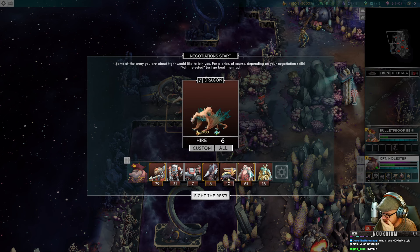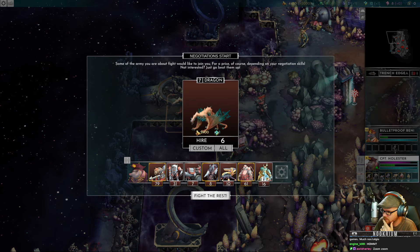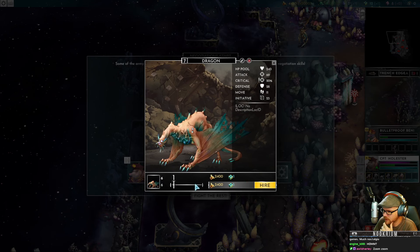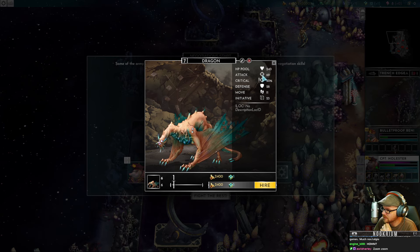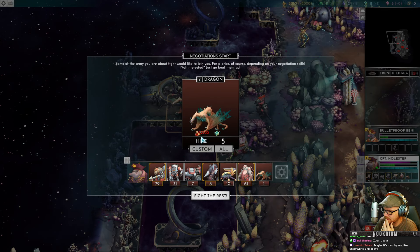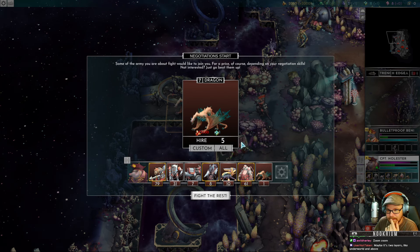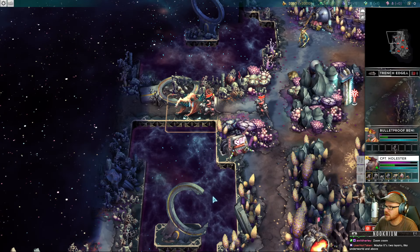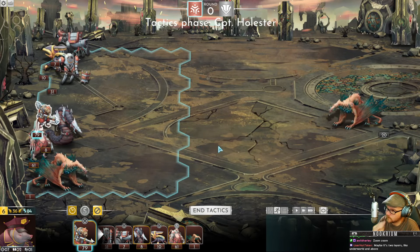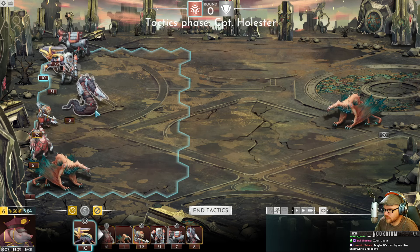We're going to kick some guys out so we can have him. We're going to kick out these guys. I'm hiring — not all of you because I can't afford everyone. I can only afford one. It could be like an underworld and then above, or like different planets. There's only 20 of them — how bad can they be? We'll do some real tactics this time. I'm assuming he's not going to have ranged — can we see what they do? Seems like he flies.